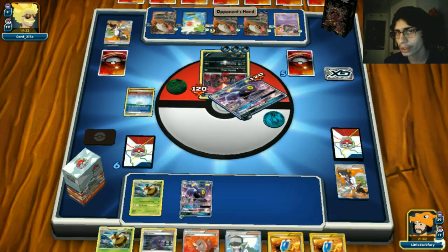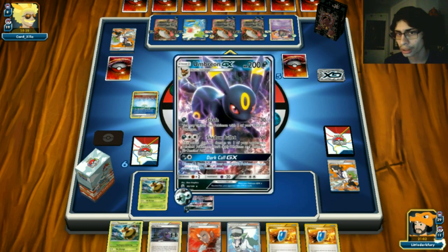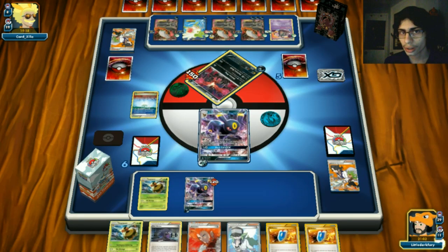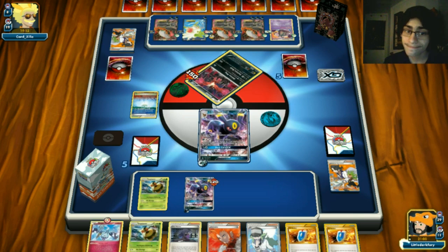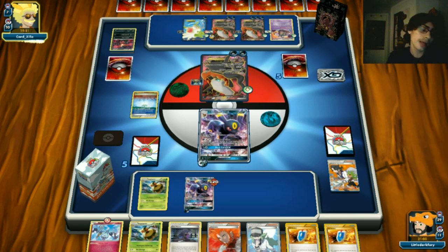We finally draw Sycamore - I'll forgive you professor. But we don't get any Ultra Balls to grab Combee. We attach a DCE and Strafe into Umbreon GX, hoping he doesn't have another Flare Grunt. We take a prize - it's a Klefki, a little late but we got it.